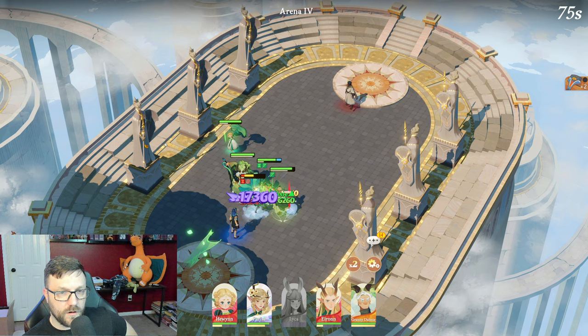Getting that relic all the way to two-star was huge. It may seem inconsequential at this point but it does make a huge difference. That item on Parissa is her best in slot — I have never lost a game if I have her Mythic and I have that item on her. I guarantee you 100%.